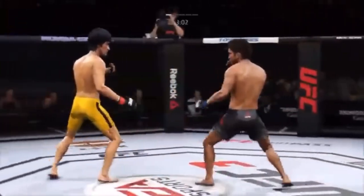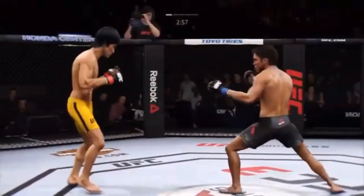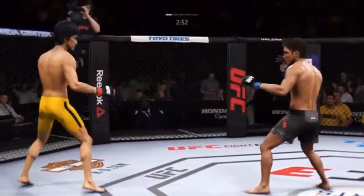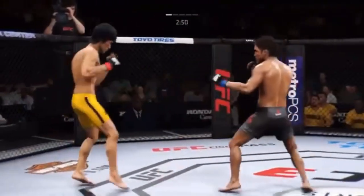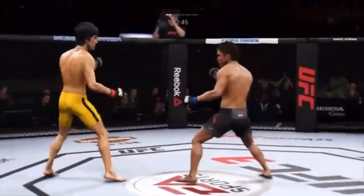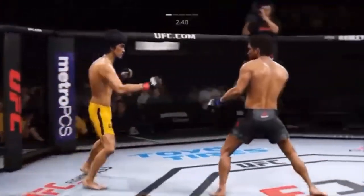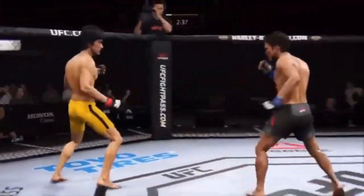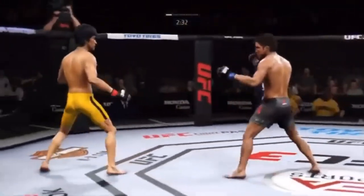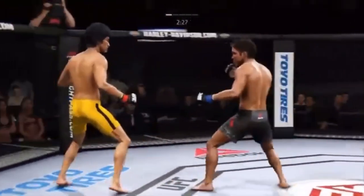Just over three minutes now to go. Give me some good combinations now. Tried to go to the body but unable to connect. We cross the midpoint in round one. Nice leg kick. Really swung for the fences with that hook, but misses. It's one thing to have length — it's another thing to use it, and he does it as well as anyone. Nice kick there by Lee. Cejudo gets absolutely melted by that head kick.